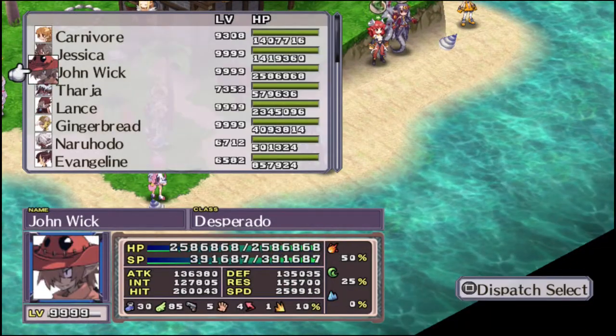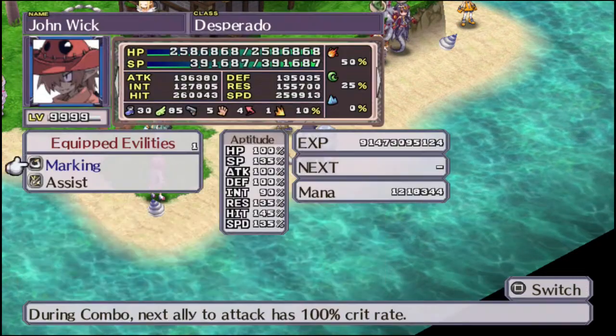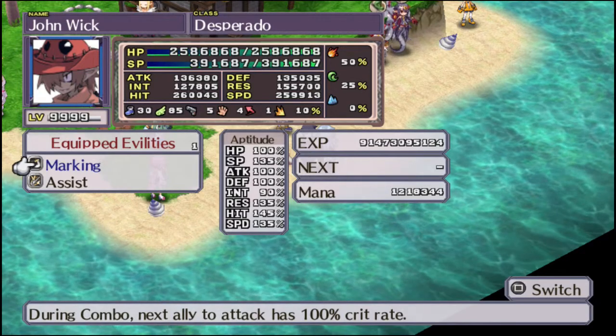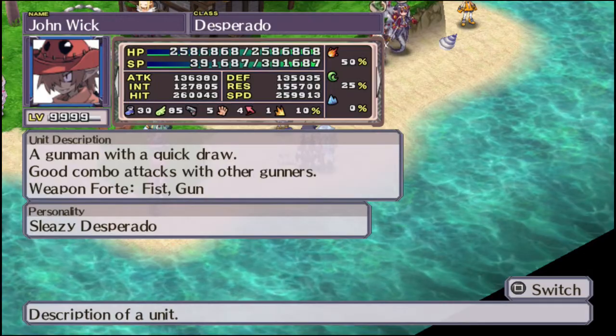Next class is the Gunner, which you unlock by having a Thief and Skull at level 15. Gunners, true to their name, are all about guns.